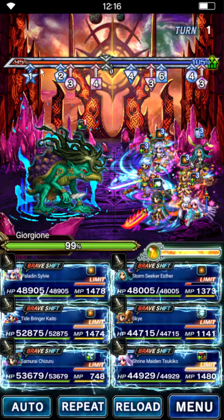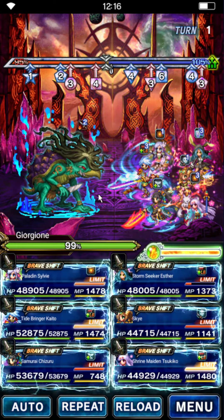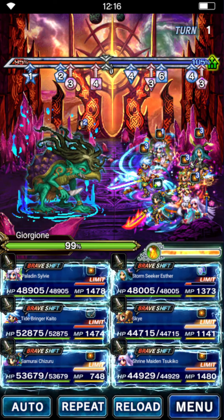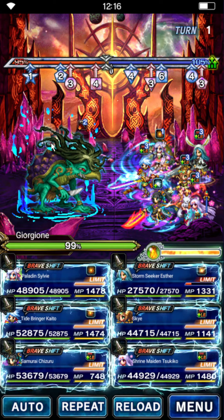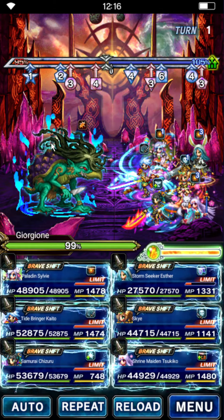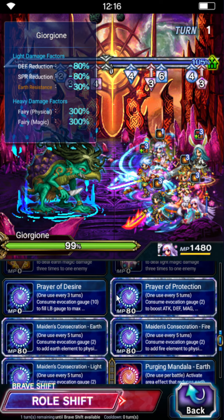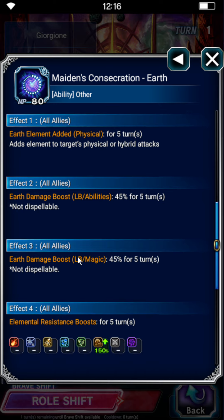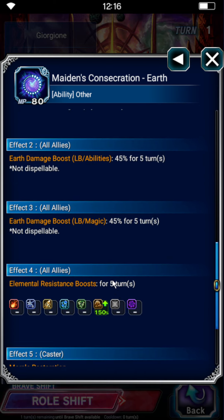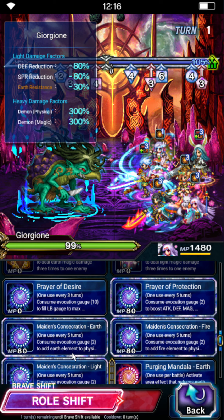I don't have my Ronda enhanced at all — she's still EX zero. So, Esther when wearing her Trust Master passive has 20 LB crystals right away. We will stance dance with Esther every time because in base form she is geared for lots of LB fill rate, so one LB crystal is going to be enough. Tsukiko on turn one has to do Maiden's Consecration — it's a five-turn element imbue and also a buff. We'll have our amp through Sylvie anyway, but we need this to do elemental damage to the boss. It's also 350 morale, which is always good.